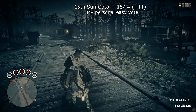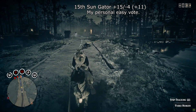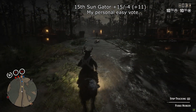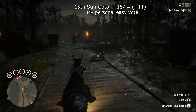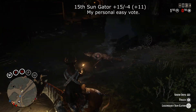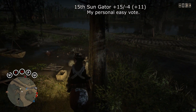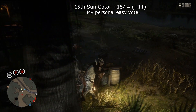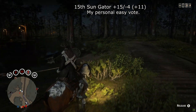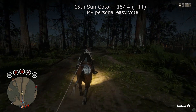In 15th place we have the Sungator, with plus 15 votes and minus 4 giving it a total score of plus 11. I put my own personal plus vote on this as well. I've spawned in at Legrasse at the fast travel so many times and had that gold question mark — must have seen this at least 20 times. It gets completely ignored by me and probably many other players. The garment looks okay, but it's been out a long time and it's just so common.